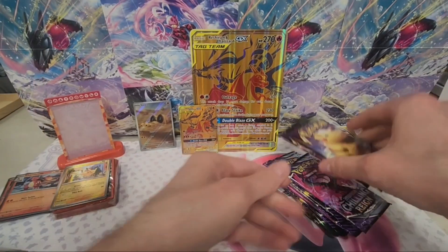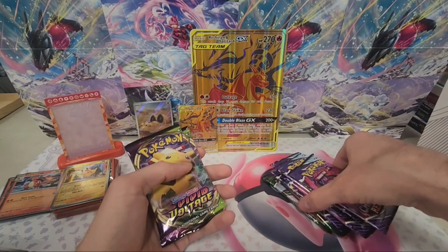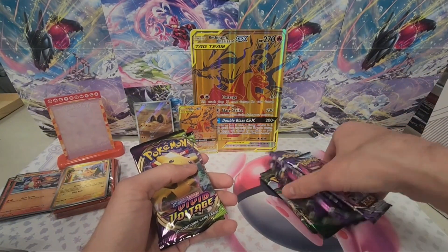With this box, you get two Vivid Voltage, five Chilling Rain, and three Evolving Skies.